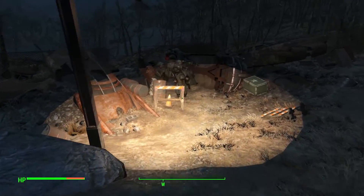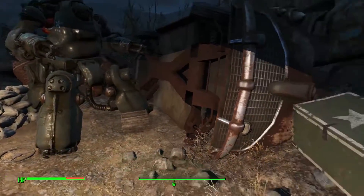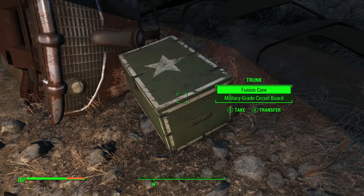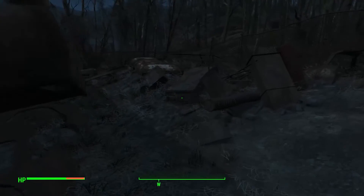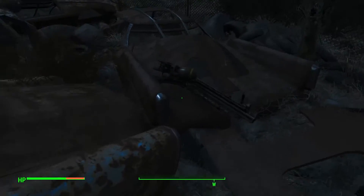You want to come down here and take a nice little gander at this robot — pretty freaking cool looking. You can actually check the trunk and there's a fusion core for your power armor if you need one, go ahead and take that. And if you wrap around, there's going to be the Fat Man on the hood of this car. Booyah baby!